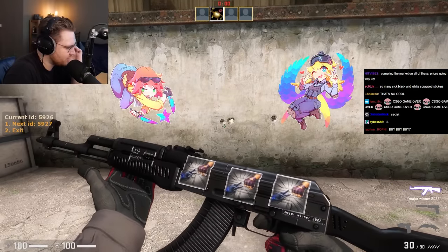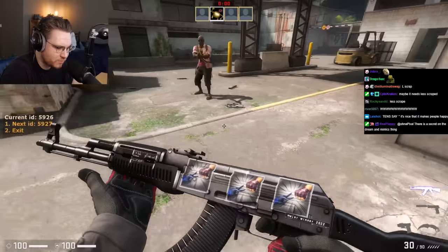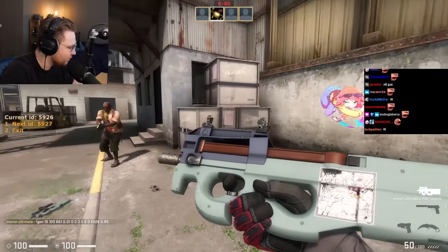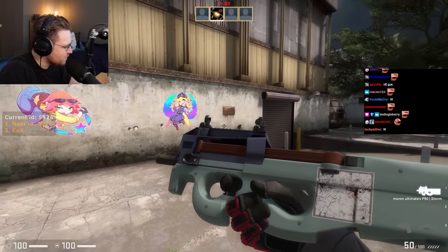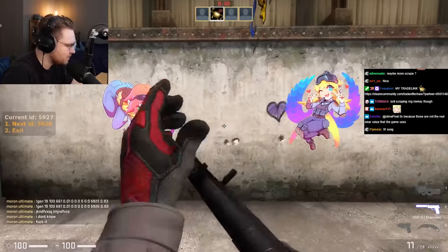This one seems like it should have a secret — there's nothing. Maybe scrape less. The tent smash — what? It's a defuse kit versus a bomb, and it says 'Who will win?' top left. That is sick.